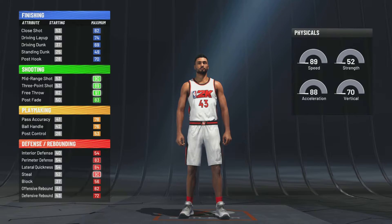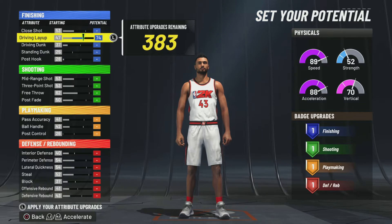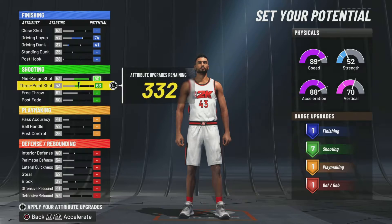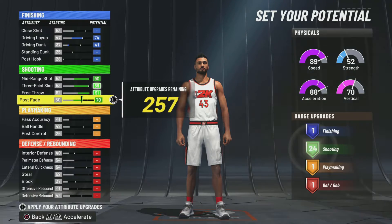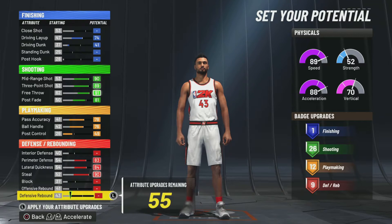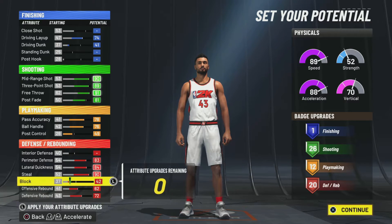All right, second from last pie chart, pure speed. Set driving layup to 74 and driving dunk to 41 — it's extra we don't need. Max out the shooting stats, set the one attribute to 81 since it's right at the border, then max out passing and ball handling at 49. Max out rebounding as well, and put the rest into blocking — we got 26, 12, 20.